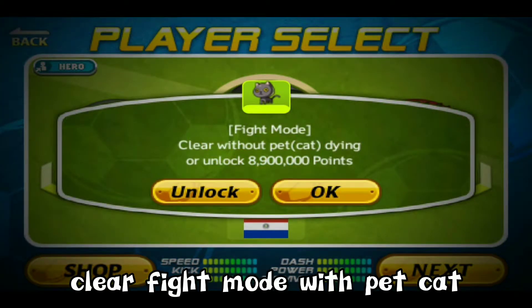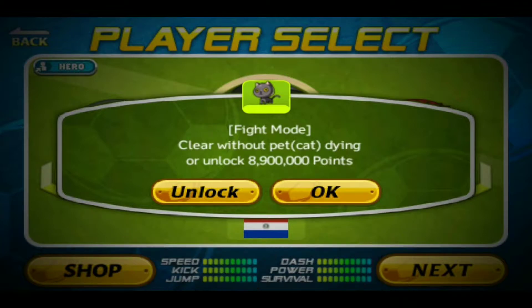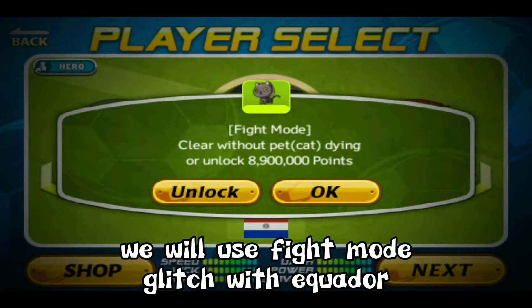Clear fight mode with pet cat. The problem is the pet will die with only two hits. But don't worry, we will use fight mode glitch with Equator.